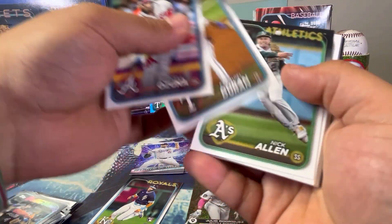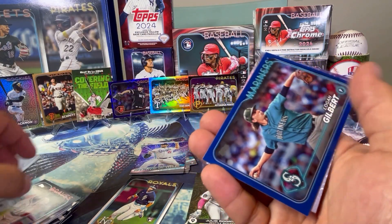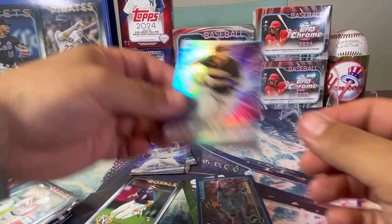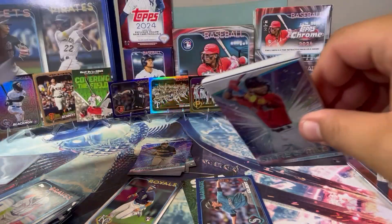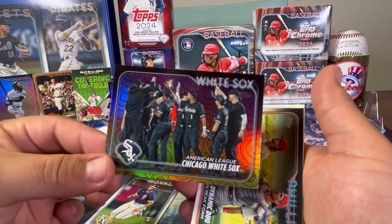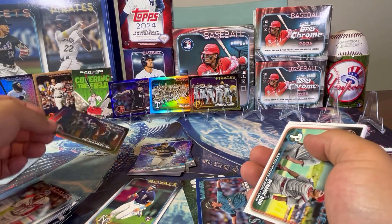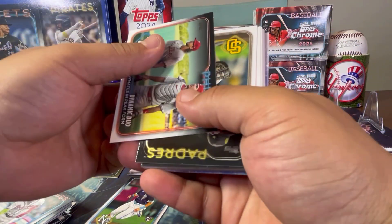Orioles, Kyle Gibson. Oh, there we go — a retail blue Logan Gilbert. A little bit of a color match. And Manny Machado on Stars of MLB. Two more packs, guys. Flipped over card — oh my God, another holiday parallel, but this one's for the White Sox. This is another team card holiday parallel. I've never seen the holiday parallels on team cards, and I got two of them in the same blaster! The White Sox aren't even deserving of it right now — I'm so sorry for the 2024 White Sox.